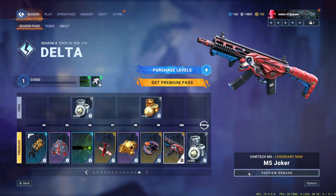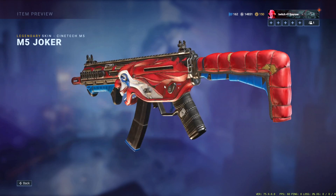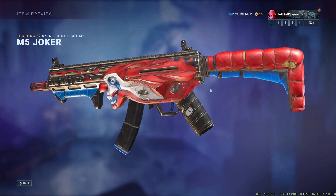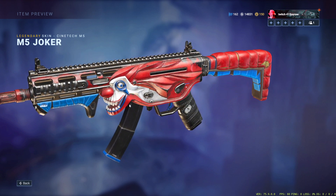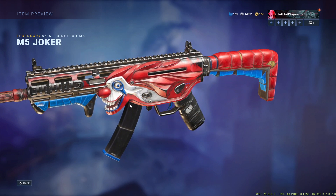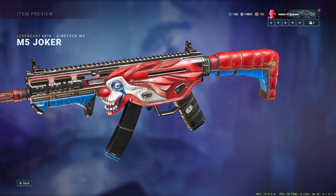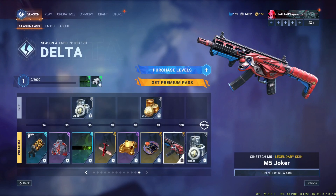And the man, the myth, the legend itself — the M5 Joker. I showed the inspect animation in the last video, so go check that out. This looks incredible. I think it's the first gun that has an inspect animation where the gun itself makes a certain type of noise — it catches a bullet, makes a laughing noise, the eye moves around, and so on. Go see that video if you haven't yet.